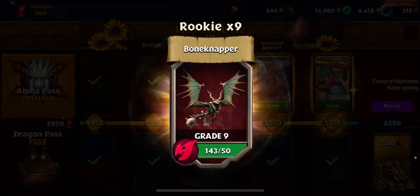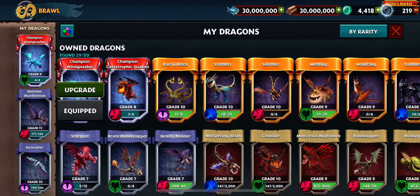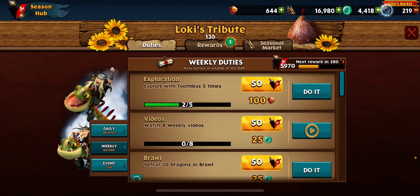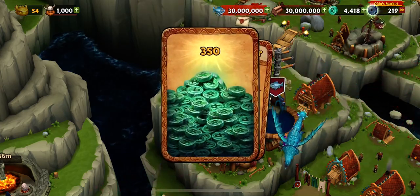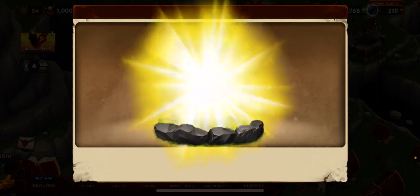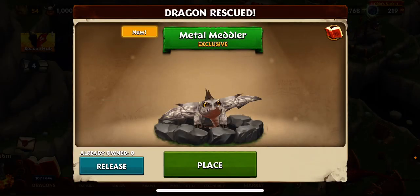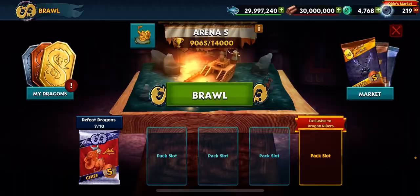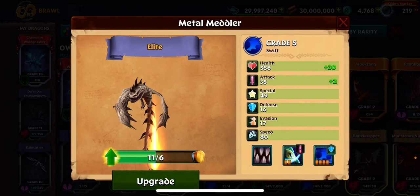Another pack, and then last but definitely not least — oh, and a champion Windnasher! I did not expect that, but yes, we're gonna upgrade you. Now we have a level 10 Windnasher. The last reward, the alpha seasonal bounty — yes, we got Metal Meddler! Now we have both of the new brawl dragons. Look at him, let's go to brawl — there you are, upgrade you. That is so nice.